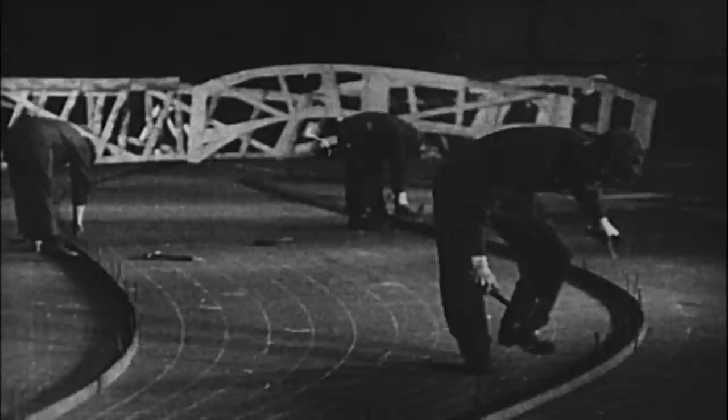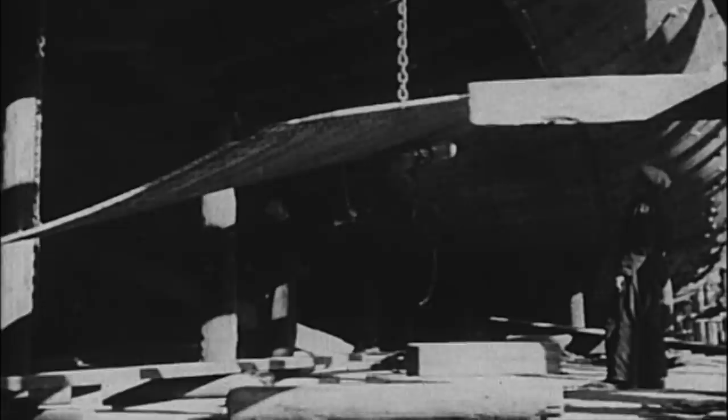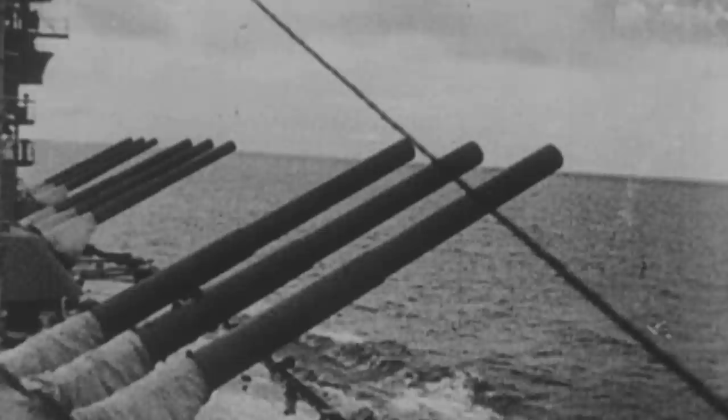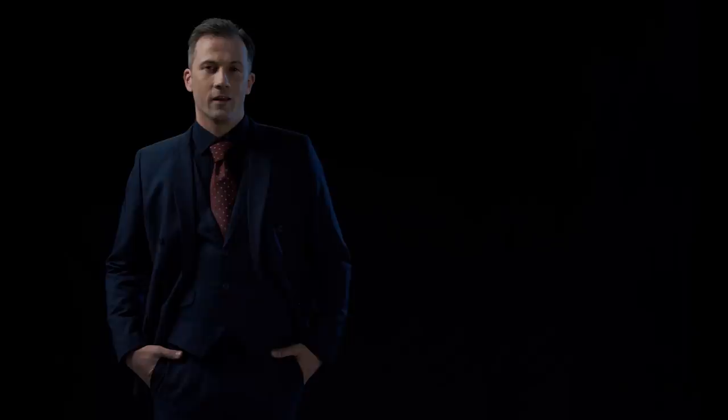In May 1914, the German Kaiser approved the project for what would be the newest battlecruiser, developed in response to the Class Queen Elizabeth Super Dreadnoughts created by Great Britain. This fact alone shows how powerful and perfect this ship would have become — capable of counteracting a Super Dreadnought. Basically, the Germans created a fast battleship. Germany planned to build seven such Mackensen-class battlecruisers, and even managed to start building four of them, including Prince Eitel Friedrich.